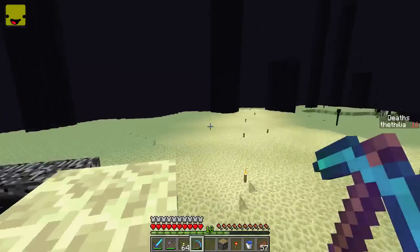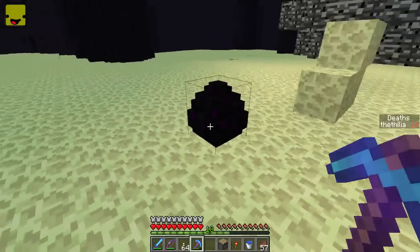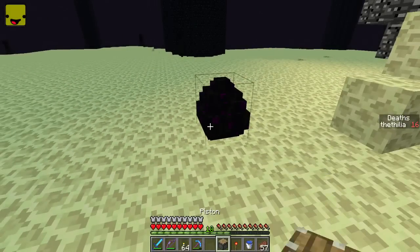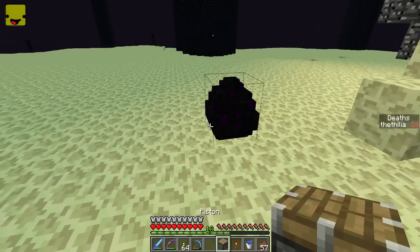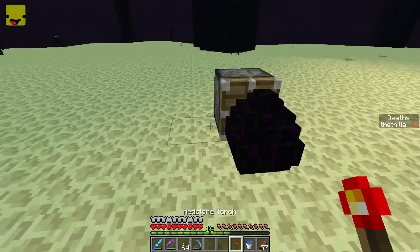Let's see where it went. There it is. So from here there are two different techniques. I'll show you the first and that's going to be with a piston and the redstone torch. What you're going to do is place the piston directly behind the egg and power it with the redstone torch.